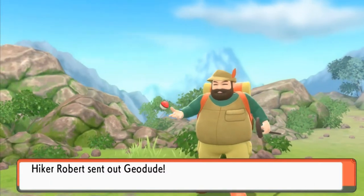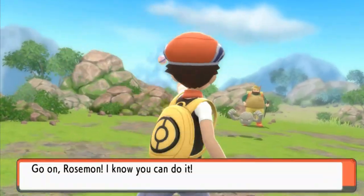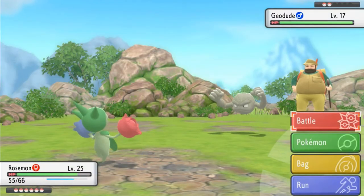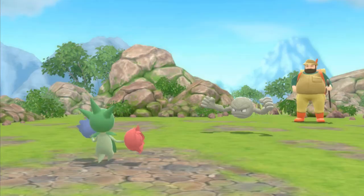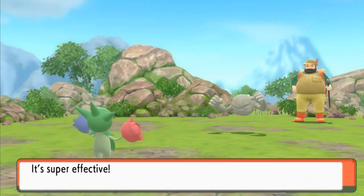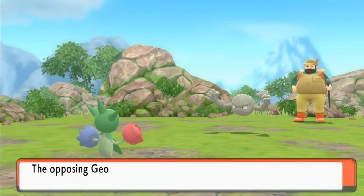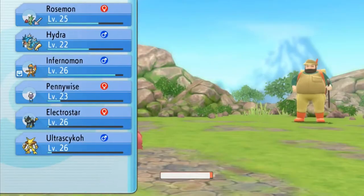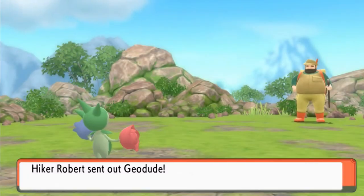We're going to be taking on Robert the Hyper, and he's going to be coming out with a Geodude. Your good old boy Draven here is going to come out with Rosemond. Ready to go — who ever thought you'd see Draven use a Rosemond? Geodude has been defeated. We healed up right away. Say goodbye to Geodude. He's about to come out with another Geodude, so let's just continue on right here.